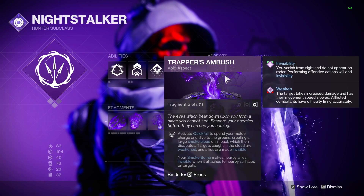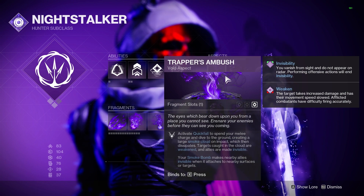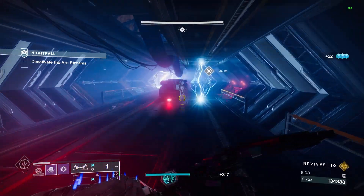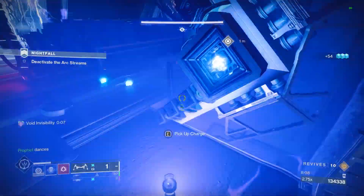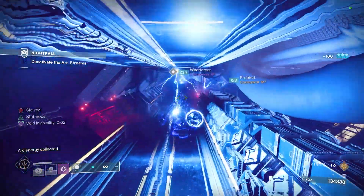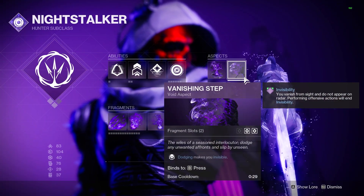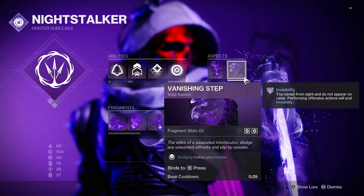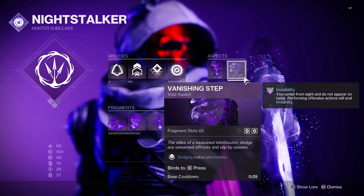Our first aspect is Trapper's Ambush. This allows our Smoke Bombs to apply invis to ourself and teammates, and also gives us the Quick Fall ability. Anytime we are in the air, we can quickly dodge downwards, and when landing we release a Cloud of Smoke that weakens all nearby enemies and still applies invis to us and our team. Second is Vanishing Step, which simply allows our dodges to apply invis to us as well. Dodge cooldowns are based on mobility, so higher mobility with this build is going to be better.